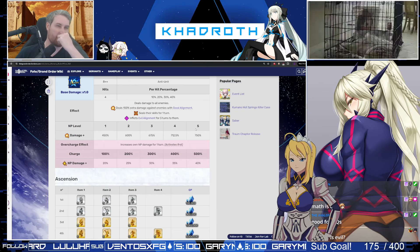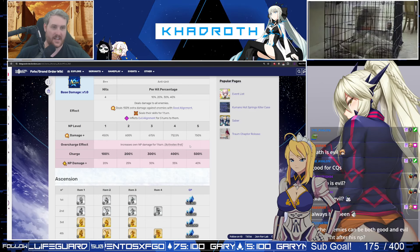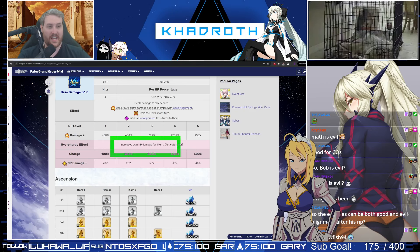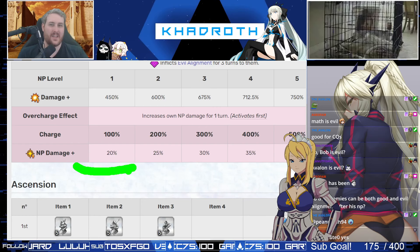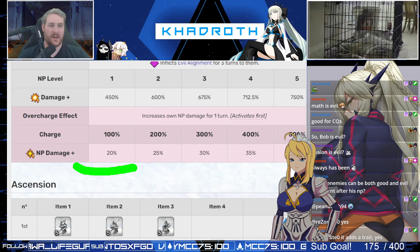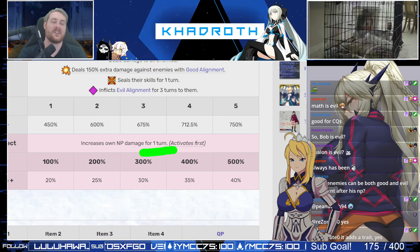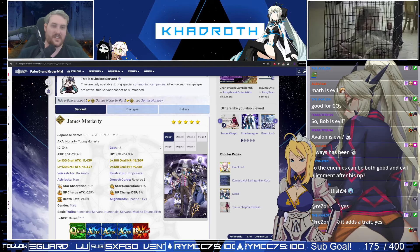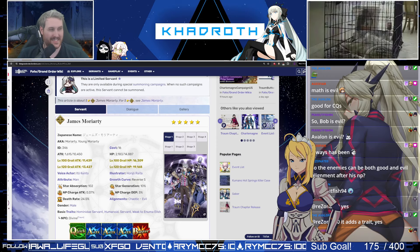These alignment changes are generally not resistible — it just straight-up changes the enemy, conferring an extra alignment trait to them. His overcharge effect increases his own Noble Phantasm damage for one turn, activating first at a base of 20%. This can be boosted by someone like Oberon and doubled up. Unfortunately, it's not multi-turn, so it won't stack and keep getting stronger — but it is still a very nice thing. That is Moriarty's kit overall, so let's talk about the actual refund numbers.